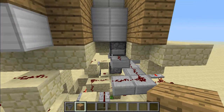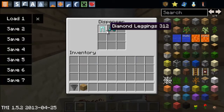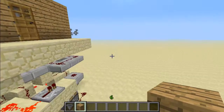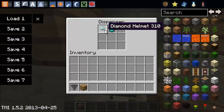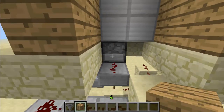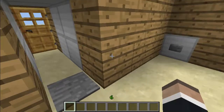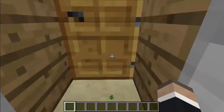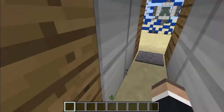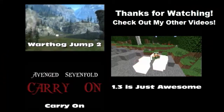Remember to only add two armor pieces per dispenser — so leggings and boots on one side, and helmet and chest plate on the other. To make it work, just press the button. It's timed correctly so all you have to do is hold forward — you don't have to stop during the hallway. And now it's equipped!